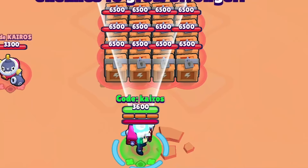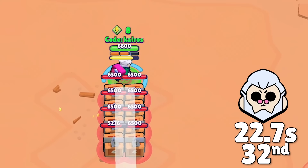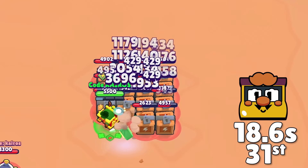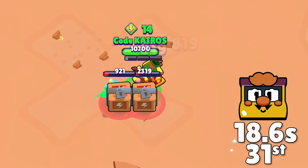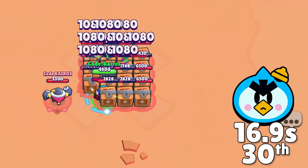Next is Byron, who starts out by using his gadget to hit three boxes with his weaker attack. Thanks to his injection star power, he's able to hit two full rows of boxes with some of his attacks, and the ending is particularly satisfying where he uses his super and star power to completely wipe out two rows of boxes. Byron ends up in 32nd place. Next is Griff, who starts out with a very satisfying gadget in the middle of all the boxes to get a little extra damage in. His super is also able to hit every box, and then he uses his attack to quickly finish off the rest. He's the first brawler to beat the 22-second mark and gets 31st place. Now, Mr. P doesn't get any help from his super or gadget since his porters will not go after boxes, but his handle-with-care star power deals a lot of extra splash damage, and he's able to clear the boxes fairly quickly and gets 30th place.